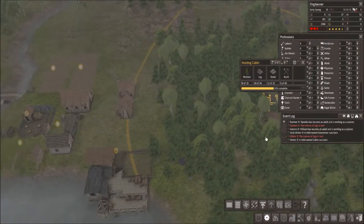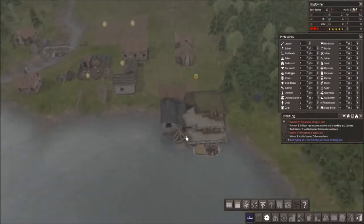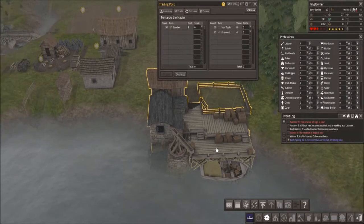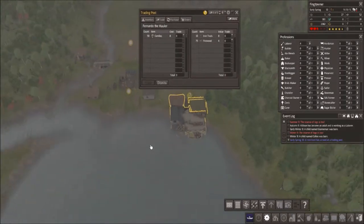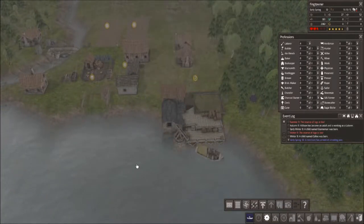This hunting cabin is taking up all the logs. But we got it built — oh, a merchant! What are you selling? Candles. That's useless to me — I won't need candles for a very, very long time. Dismiss. Go away.